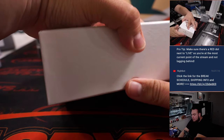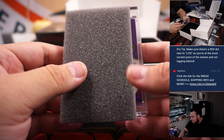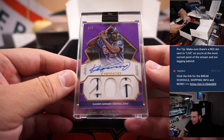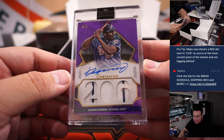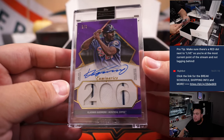Alright, three more to go guys. Oh, we got a purple — purple's 2 of 3. And it is Vladimir Guerrero Senior, Montreal Expos edition, which is going to the Nationals. Very nice, 2 out of 3.